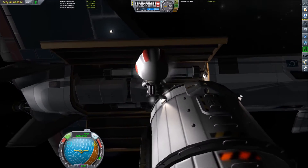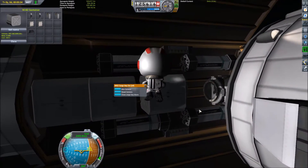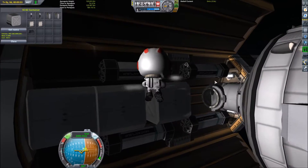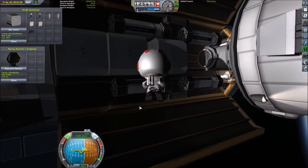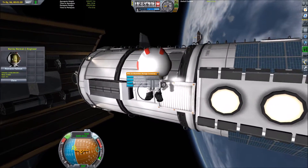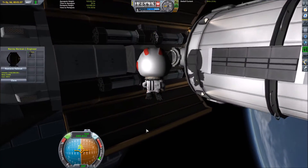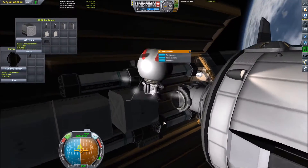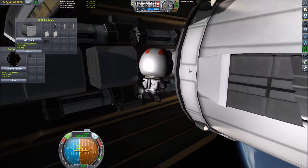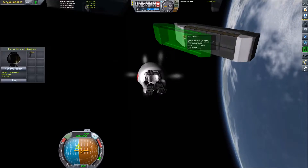If you'll remember, we were lacking in battery power, and that meant we couldn't maintain sufficient power throughout the dark side of our orbit. So in one of these containers we have a couple of very large side-mounted batteries. Kerry's going to go back and get his tool first, because once again our Kerbals forgot their tool. Now we're going to grab the battery and attach it to the side of the space station so that we can do our research.